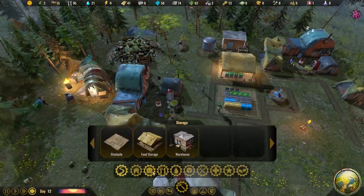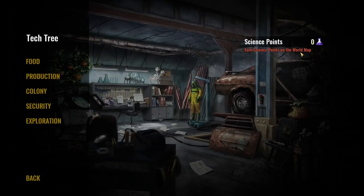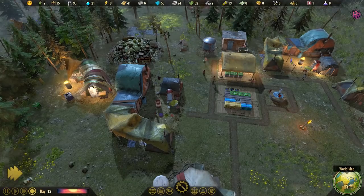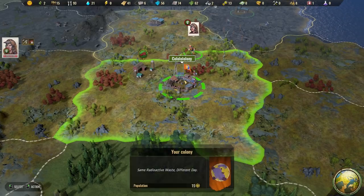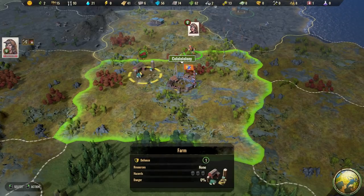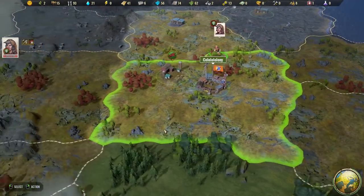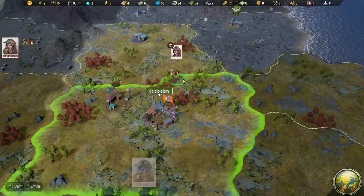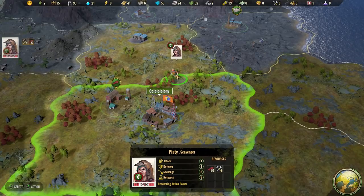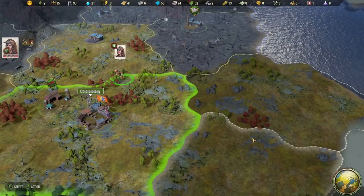Let's have a look at this build menu. What have we got that we can look at doing? Oh, the other thing I know is - do we have any science points? There's science points on the world map. Have you got any? Maybe we can see if we can find some science points.